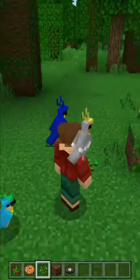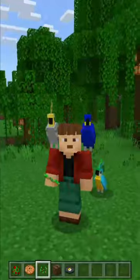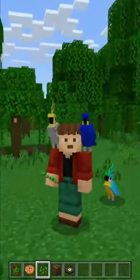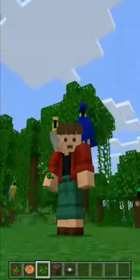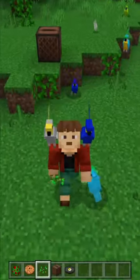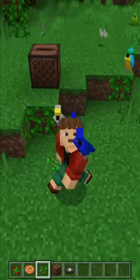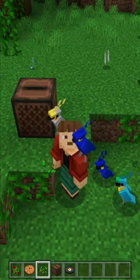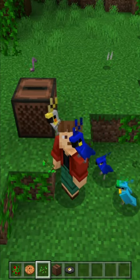The parrots are based on real species of macaws. The red parrot represents the red macaw, the blue parrot represents the hyacinth macaw, the green parrot represents the green macaw, the cyan parrot represents the white-eyed parrot, and the gray parrot represents the nymph cockatiel, or Carolina cockatoo.